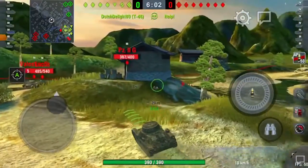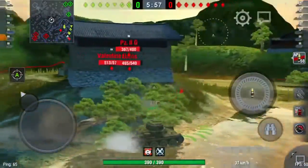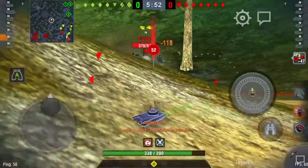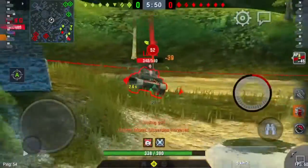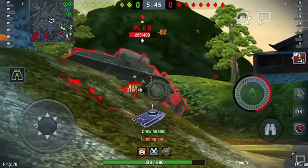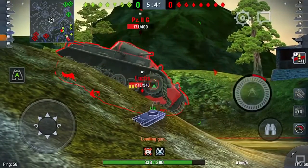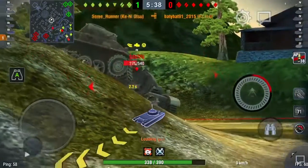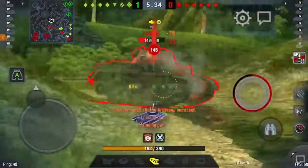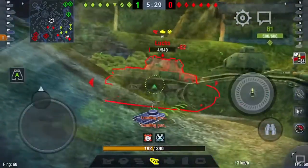I'm just going to sit here and then try and come around a little bit to do some damage. I'm going to go for the autoloader. We've got him tracked now - tracked on an angle like that, he is next to useless. Tracked again - you can permatrack tanks with this tank. The rapidity of the firing on this thing is just obscene.